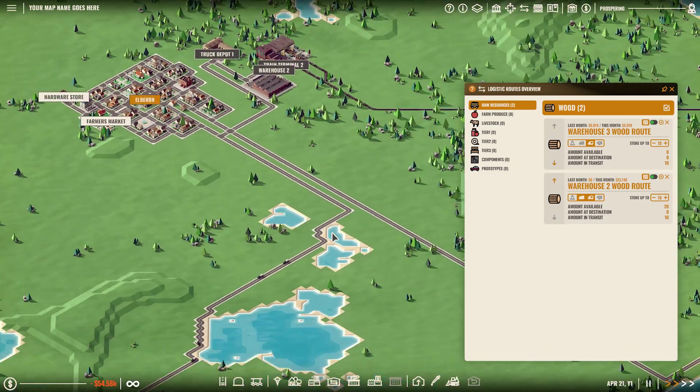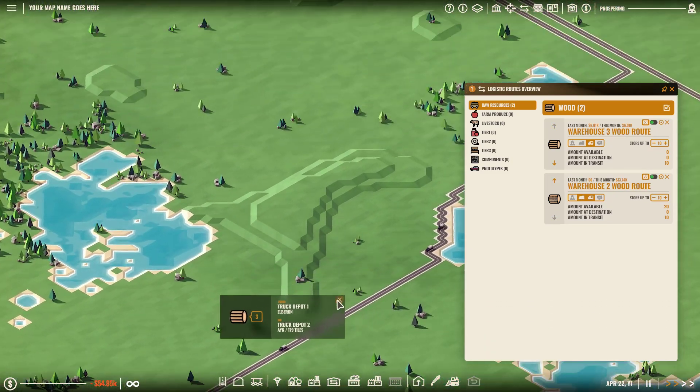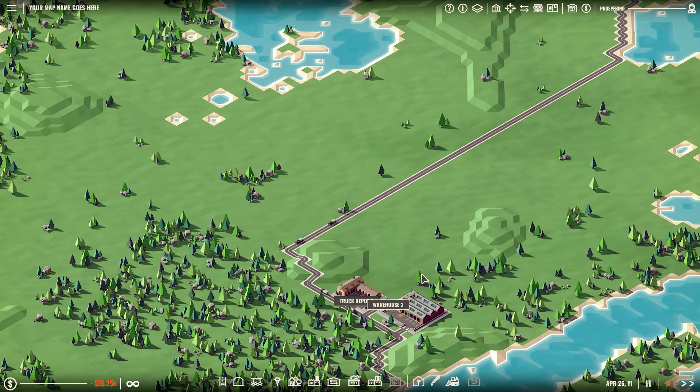As you can see, we've got the trucks heading back to the truck depot and you can see it's coming here. Point A, point B, point C. Hope you found this useful — thanks for watching, and thank you to Alex, the lead designer and creator of Rise of Industry, for taking me through this.